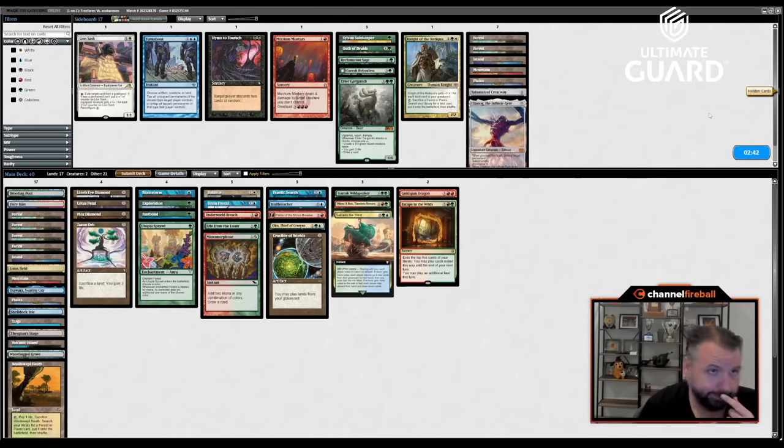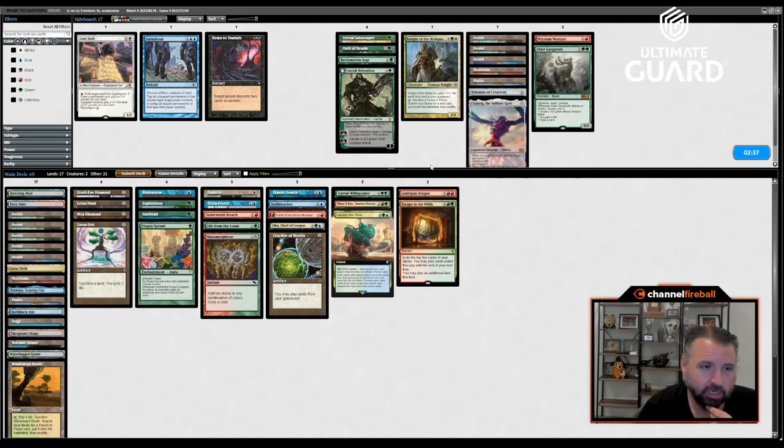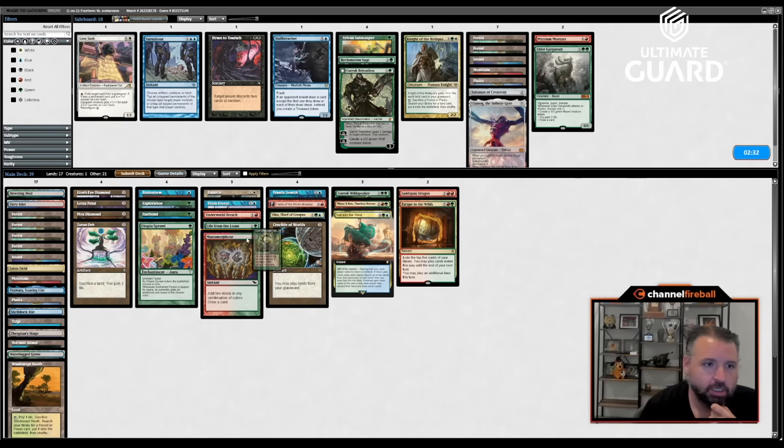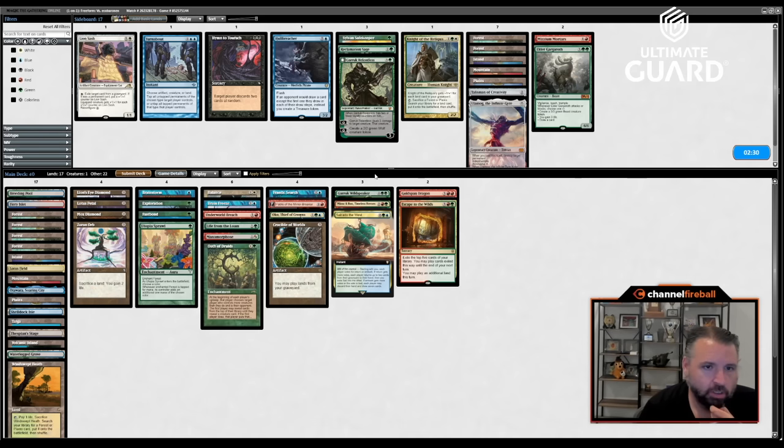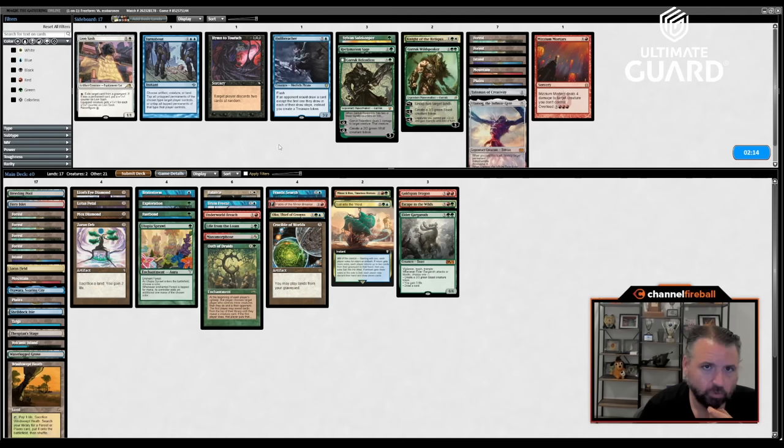Playing against white weenie that kind of makes me want Mizium Mortars. It makes me want Oath of Druids. Hulk Breacher actually doesn't even seem good — I don't have ways to make them draw cards. So I could put in Oath of Druids with Goldspan and Elder Gargaroth to hit. I can probably cut Garruk. Rex Sage can kill Umazawa's GTA or Steel Seraph.